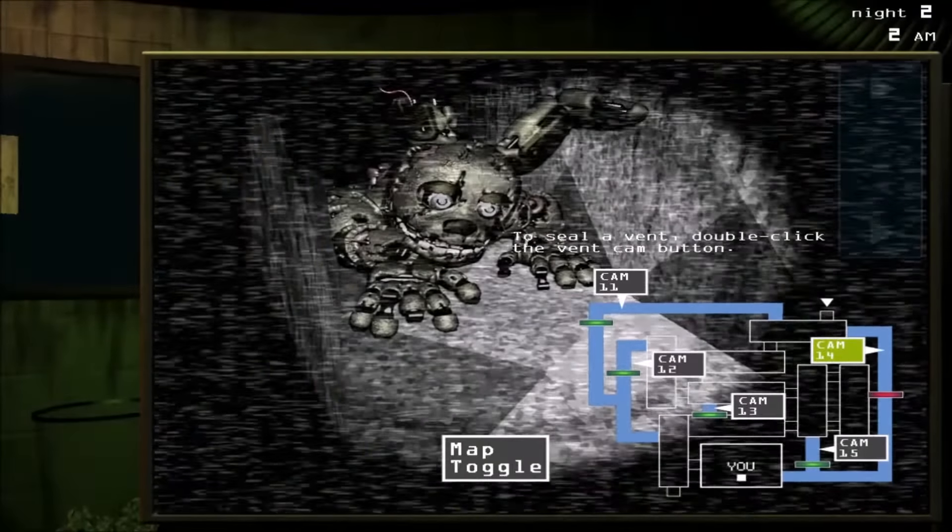Even the phantom animatronics play perfectly into the setting. These ghosts appear in every corner of the game, popping out at you left, right, and center, but never actually killing you. This is very reminiscent of how real horror attractions work, with many actors and props popping out of the darkness to startle you. It really makes the phantom animatronics feel like they belong in the game as part of the overall experience, causing you to panic with every single jump scare, because you know that a real threat is slowly working its way towards you while you're distracted.